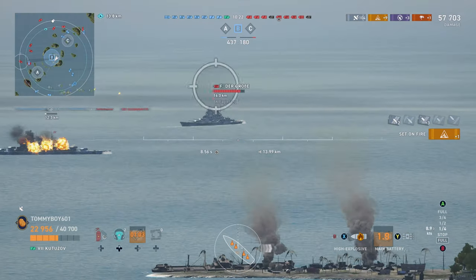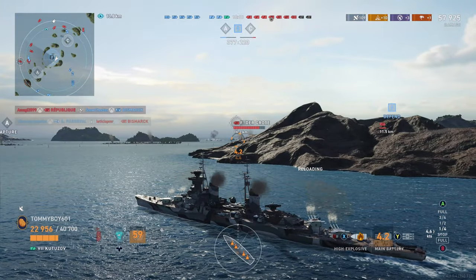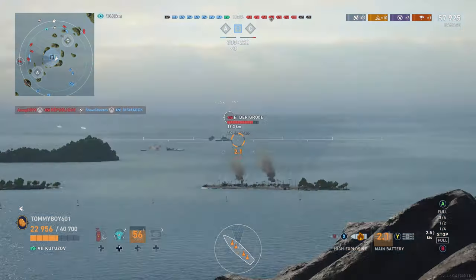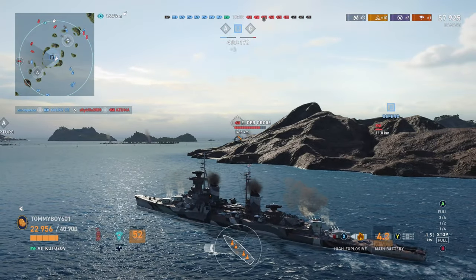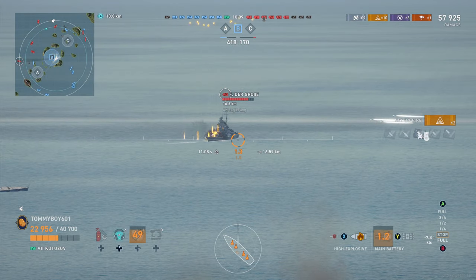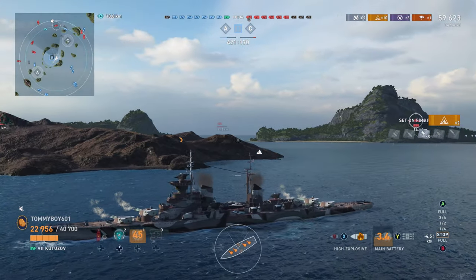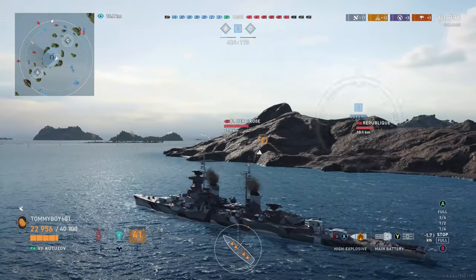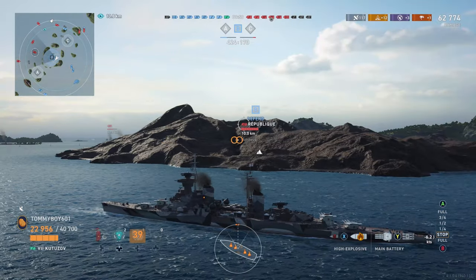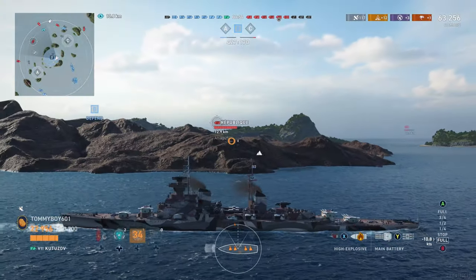Of course, we have that nice sloping ledge right there that we can easily get our not-so-arcing shells over. That is one of the downsides to Russian cruisers — or it's not really a downside broadly, but it is a downside in this situation. Basically, very flat firing arcs. We don't really have the arc to get over a lot of cover, so you do have to play them in an interesting way. We get a nice double fire on the Friedrich der Große — the tier 8 — and we get a nice double fire there.